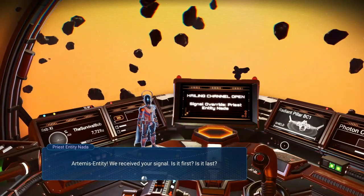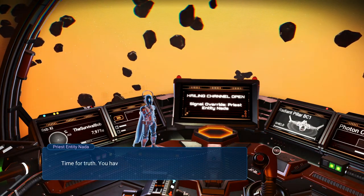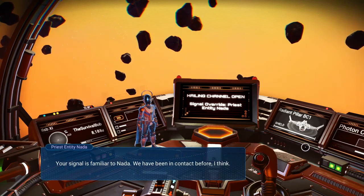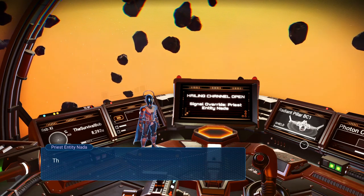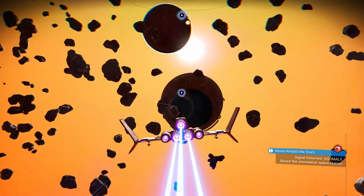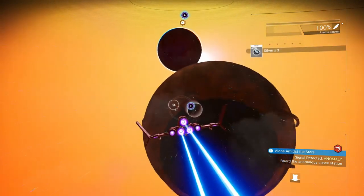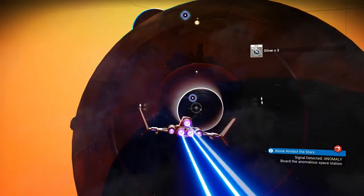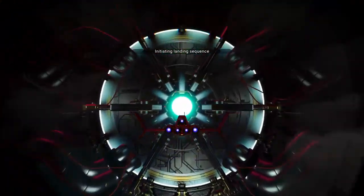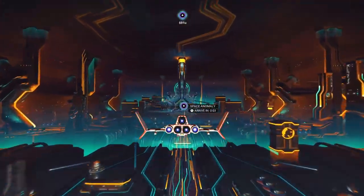We got a message from Nada — Priest Entity Nada. 'Artemis Entity, we received your signal. You have their signal but you are not Artemis Entity — tell the truth or lie, your choice.' Your signal is familiar to Nada. 'We have been in contact before, I think. This would be a good time to come aboard — a proper introduction to our home.' And there it is — the Death Star has arrived. You just fly into the center of it. This is the anomaly — the space hub, lounge, whatever you want to call it. This is where you can meet your friends, buy cool stuff, do quicksilver missions, weekend missions with friends. You're going to see other players in here.